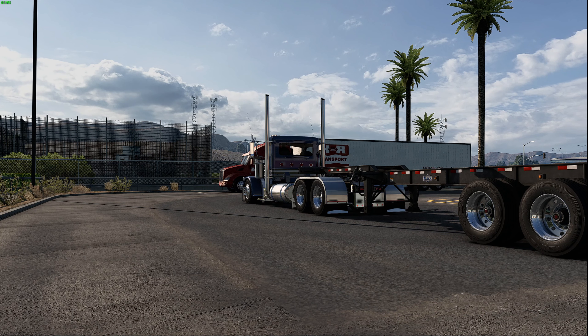Alright guys, so here we are kind of flexing outside of Bakersfield. Peterbilt here with a container trailer — that's a stock SCS trailer, by the way, guys, with the Jasper Wheel Pack. But today we're going to go over some of the graphics mods and the settings that I'm running here to get my game to look the way it does.